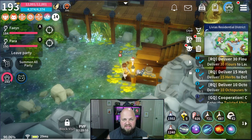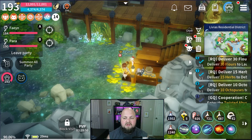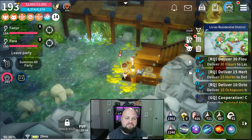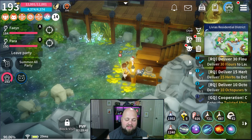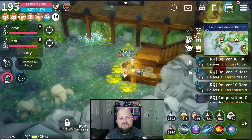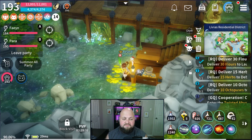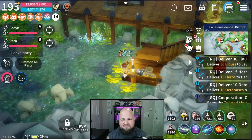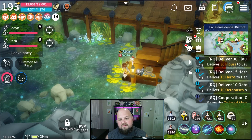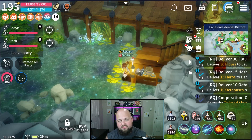Both bosses are pretty much a kite-and-attack situation. Unfortunately if you don't have the gear you might have to wait until you can gear up, which is a bit of an oxymoron since you're trying to get floor 65 to get your weapon. I got my weapon to plus 15, got my tier 4 weapon from floor 65, transferred the enchantment over, and have since gotten to a plus 18 tier 4 weapon.